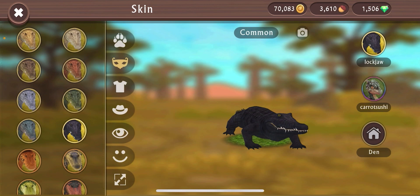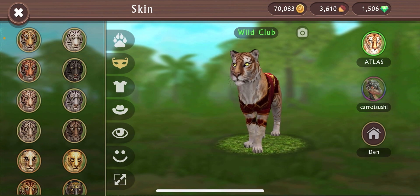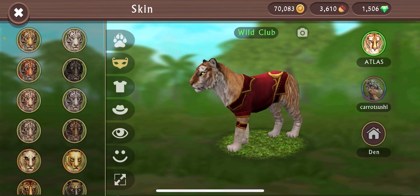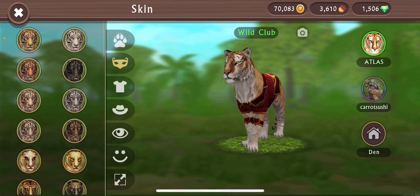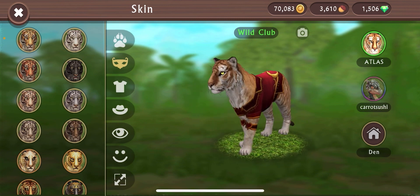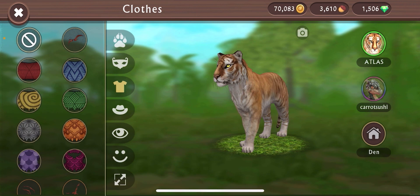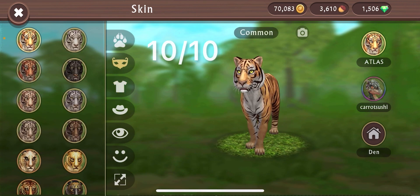Next up we have one of my favorite animals — the tiger. Look at this combo I love — the trio with the eyes, the skin, and then this clothing. That is just crazy good, I love the way that looks. But anyway, we've got to take this off. Can't go wrong with the first one — 10 out of 10. It's a tiger, it looks just like what the assignment was: make a tiger.